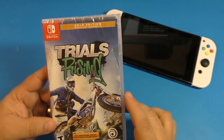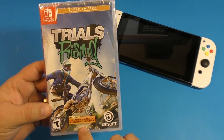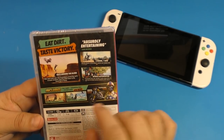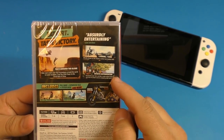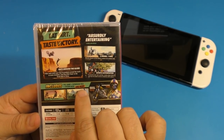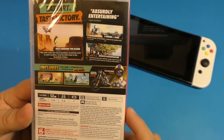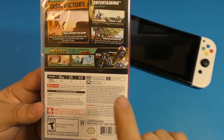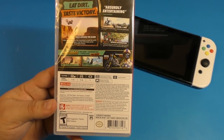On the front it says gold edition, includes game and expansion pass, 55 additional tracks, and an exclusive sticker book. On the back it says eat dirt, taste victory — absolute entertainment. Race around the globe, two riders one bike — holy crap, two riders one bike, how is that done? It also mentions infinite customization, full game, expansion pass, sticker book, and more. It supports one to four players and is compatible with the Switch Pro Controller. Online service is required to play online.